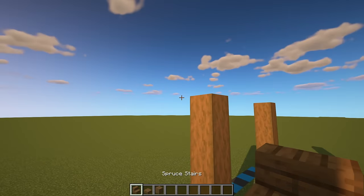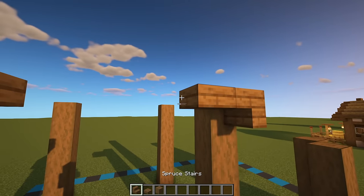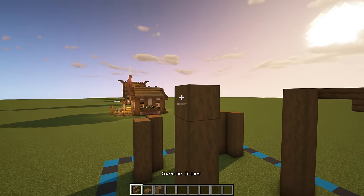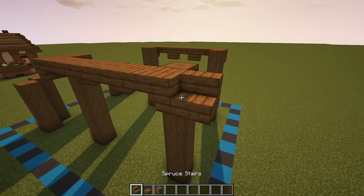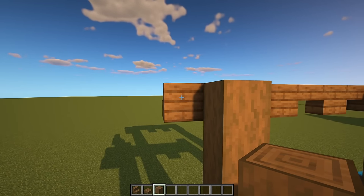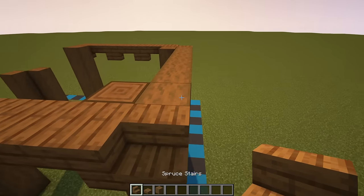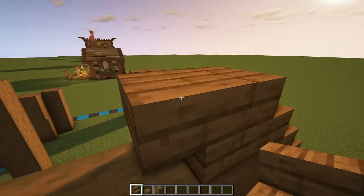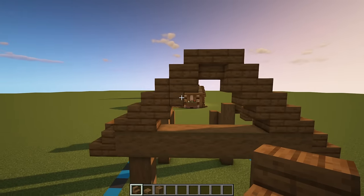Next up we can grab some spruce stairs and have an upside-down one on the top block of both of these two pillars here. We can then have a slab next to both of those upside-down stairs, again with another slab in the center. We can then copy this over to the back as well for these two pillars. Once you have both of those sides done, we can grab our stairs again and have one off the back of that upside-down one on both sides. Grab your stripped spruce logs and on the back of that stair have a horizontal line coming all the way across from one side to the other. Grab your spruce stairs and have one stacked on top, then an upside-down stair on the back and staircase our way up until we reach the middle where they connect with an upside-down one.